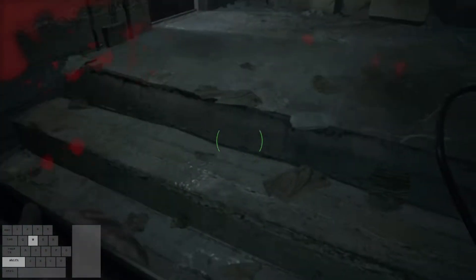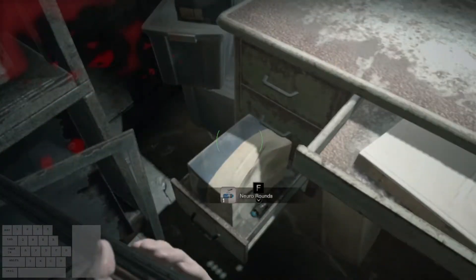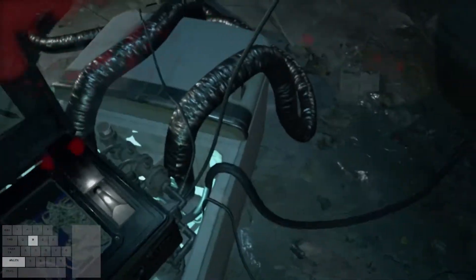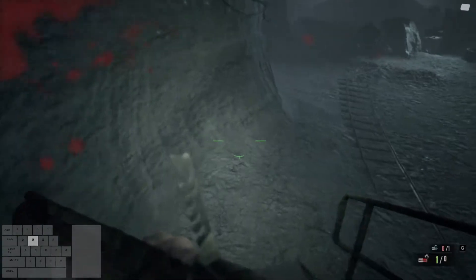While the e-necrotoxin is being synthesized, run over to the save room, look down to the bottom left of the desk, and pick up the neuro round. Then head back to the sample box and pick up the necrotoxin. Leave the room and head down the stairs to the left. Make sure your shotgun is equipped and fully loaded to prepare for the molded in the salt mines.